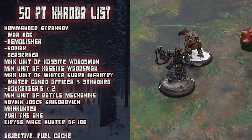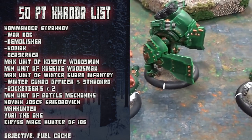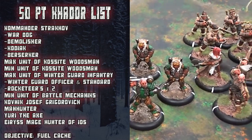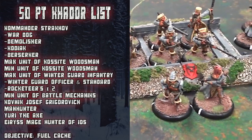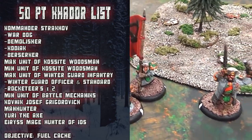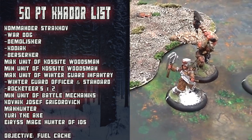Pokey here, and for this game I decided to take out Stratkov for a nice little spin. I went with a pretty basic battle group: Demolisher, Kodiak, Berserker. I thought that Kossites needed some air time, so I brought them out, as well as the full Winter Guard unit with Kovnik Joe, and of course Yuri to give both the Manhunters and the Kossites Tree Walker.